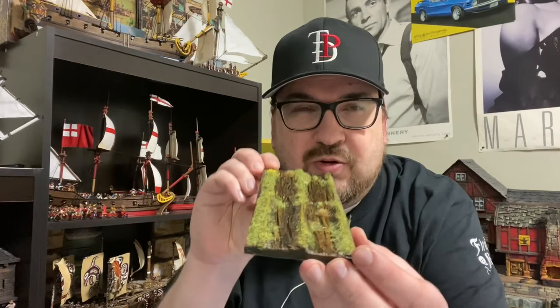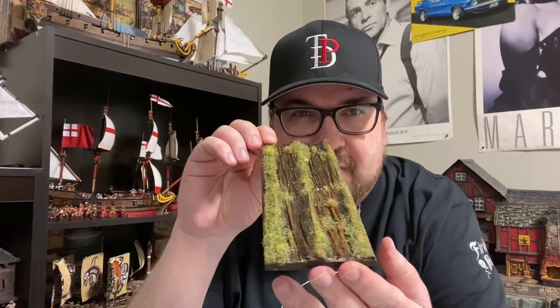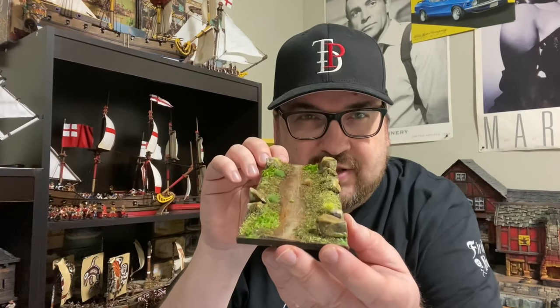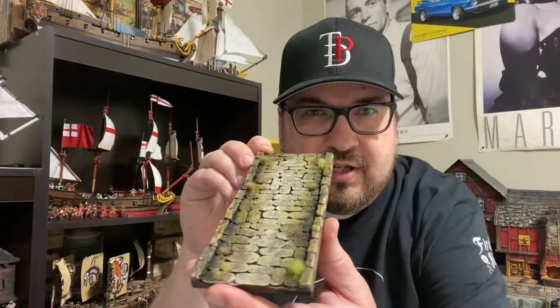Similar to the scatter terrain, I did kind of two of everything. So I made kind of a muddy road with wagon tracks in it — looks like it's a well-traveled, mucky road. That's one style. And then this one's more of a worn out, almost like it's just a path, but it is still a bit of a road. So different styles of road. And then I wanted a more refined one, so I went with a cobblestone kind of road.